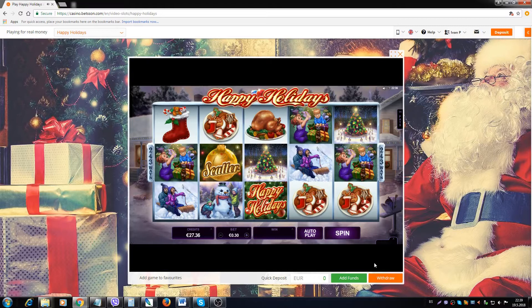Those who played the Terminator 2 slot will find this game eerily familiar, because apart from the symbols being different, the game employs rather the same mechanics. It's a 243 ways to pay slot, so all wins are paid if there are matching symbols on adjacent reels.